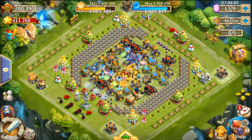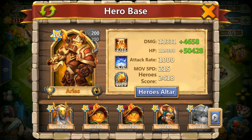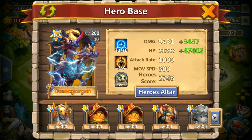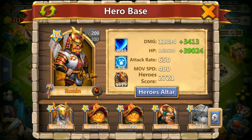Hey everyone, Witzer here. This is going to be a Guild War video with Ronin and Anubis, so let's see how they work together. I haven't ever played Ronin in Guild War since it's just updated. I'm going to show you the 6 heroes I'm going to use: Ares, the Pets, Crest and Artifact, Anubis, Cupid, Demogorgon, Maitri, and Ronin.